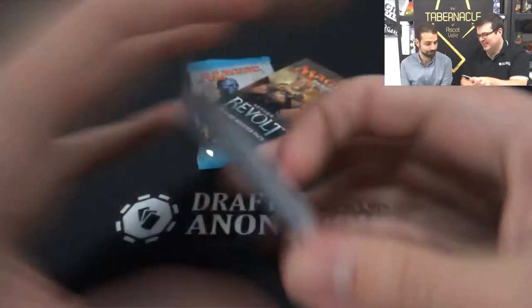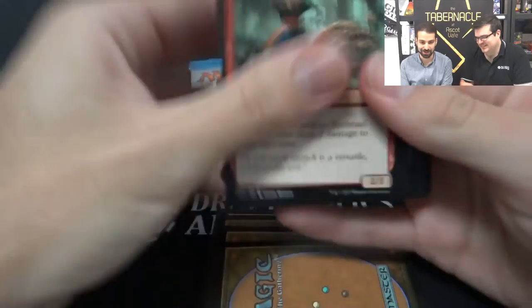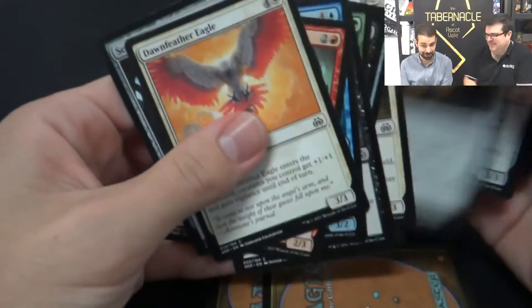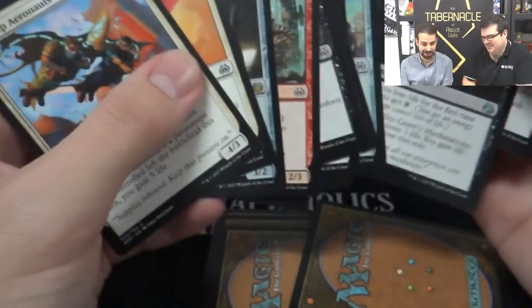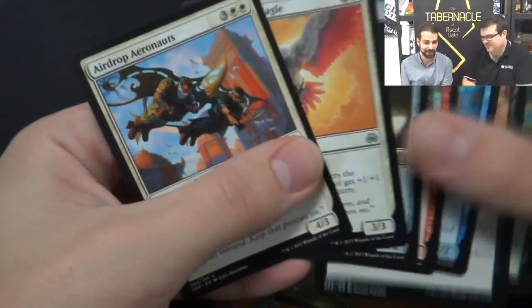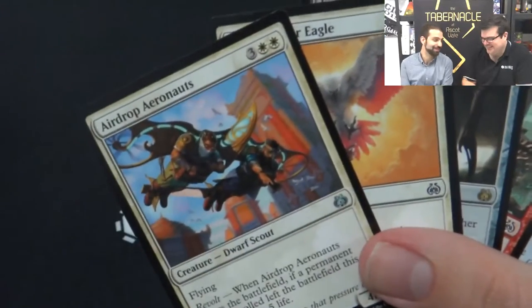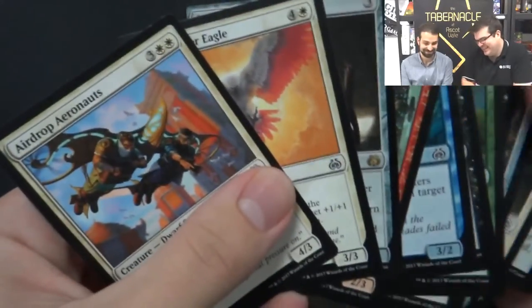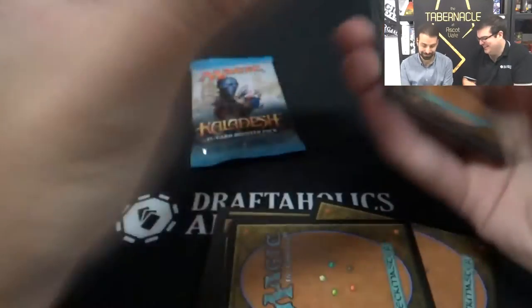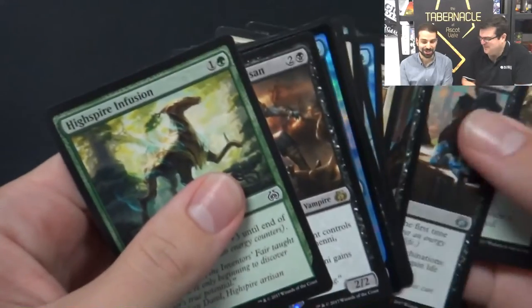One thing I like in artifact-based sets is you can fill your deck with a lot of artifacts, which means if you only have a few powerful colored cards you can fill those blanks in. It means you don't get punished quite as hard if you end up with just five really good white cards — you can throw in a Weldfast Monitor, even a little green deathtouch snake. My colors are definitely not fixed here. The two Caught in the Brights are the two biggest pulls so far — nothing else in the colored section comes close. I've got artifacts and white cards, and that's definitely the mindset I have.